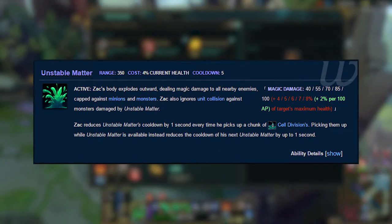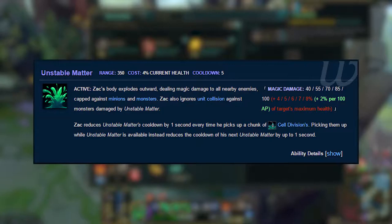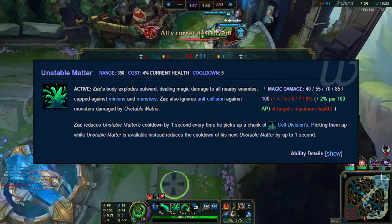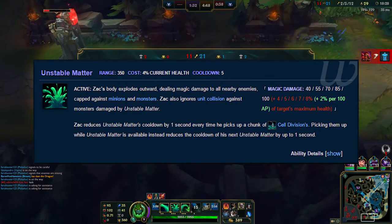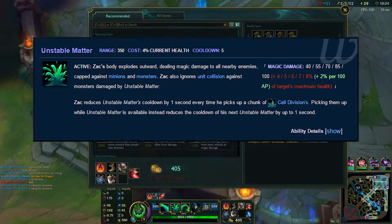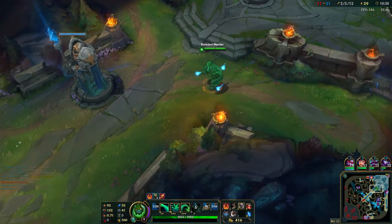This ability is quite similar to his W: Unstable Matter. This looks really dope when you use it. You erupt, dealing damage around you. The damage of this ability is quite great — it deals damage based on the health of the enemy. When you pick up one of your blobs, the cooldown refreshes by 2 seconds. Having only a 5 second cooldown and combining it with his passive, you can almost use it instead of auto attacks. There's something quite unsettling about this, but I'm not quite sure what it is.